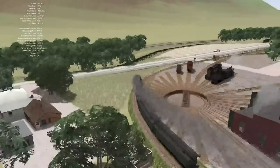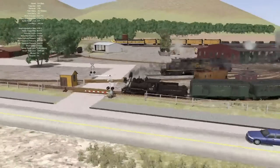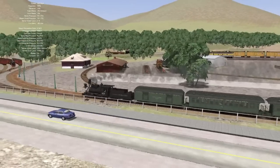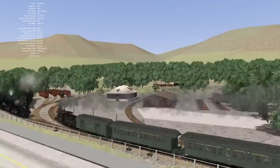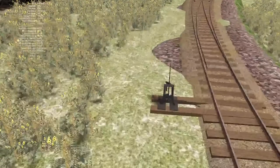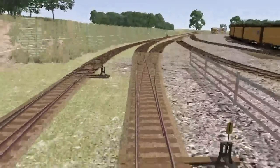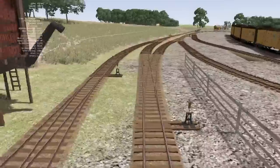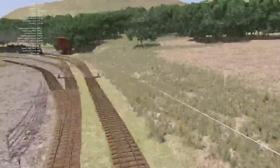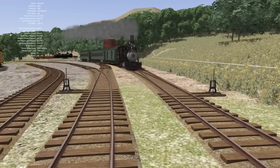Welcome to the ES&D Brakeman! We hit 39 and a half miles an hour — that's only like four times the speed limit. Let's line us into the runaround, that ought to be spicy. Oh it's not lined for the main — can I get it realigned? I don't know if we have run-through switches or not. Well, we're about to find out.